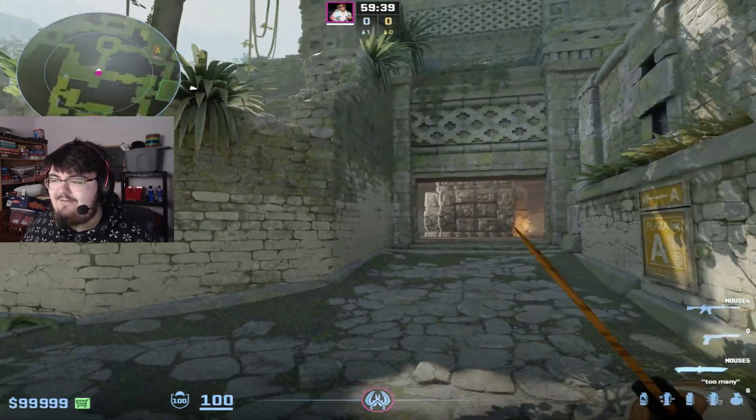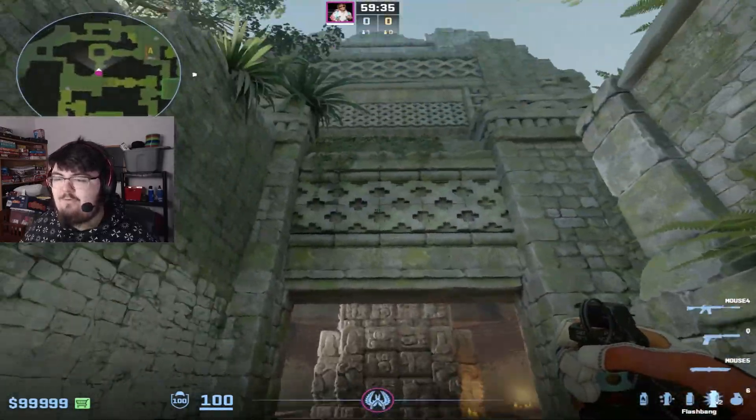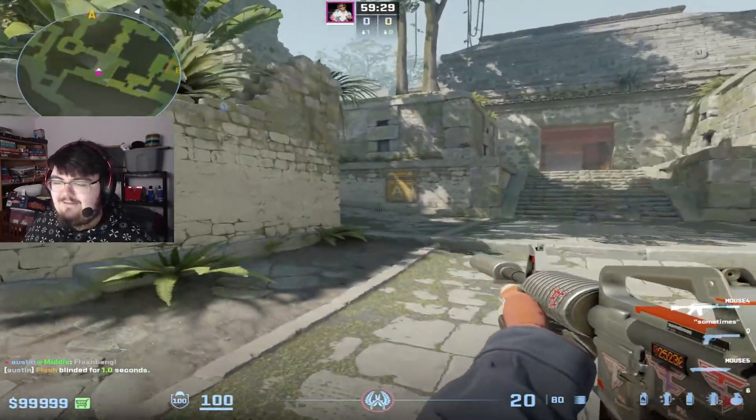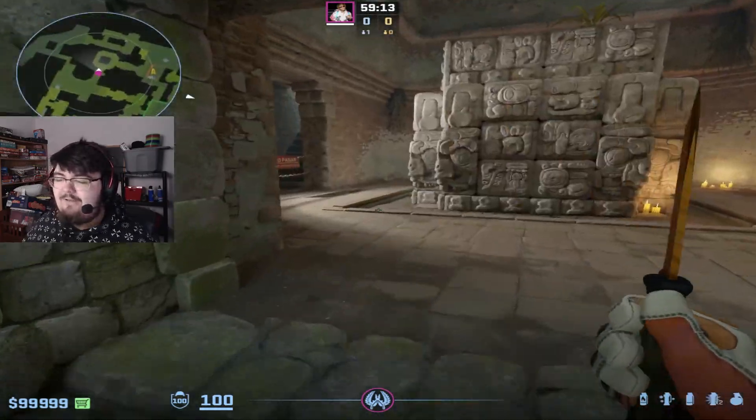The first one is the twist flash. Coming down mid and oh no, they're coming out — if you just quickly bounce a flash off this wall you get a nice little banger. Anybody that's swinging around here to come kill you in donut is going to eat this flash, they'll never expect it, and that one's good for some free kills.